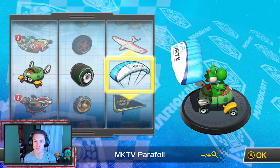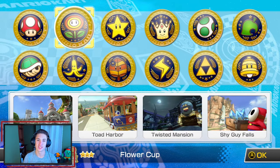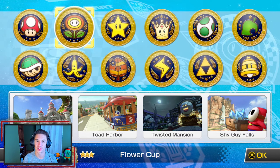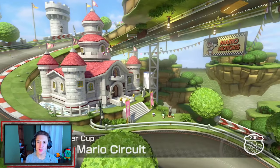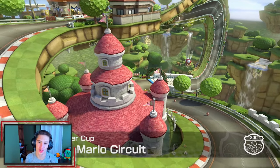We're using Yoshi — gotta be green Yoshi — in the Bitty Buggy with the slick wheels and the MK TV Parafoil. The Fire Flower Cup consists of Mario Circuit, Toad's Harbor, Twisted Mansion, and Shy Guy Falls. Let's hop in and get first place in all the races.